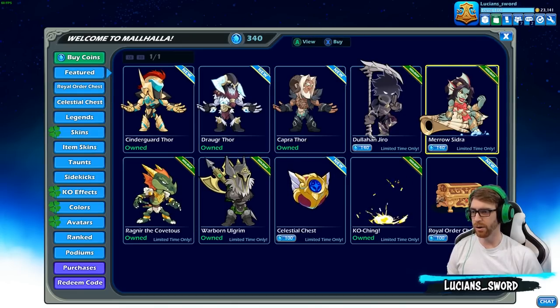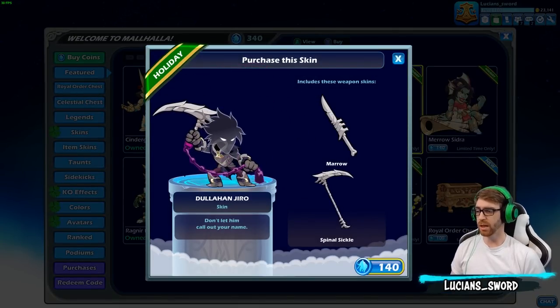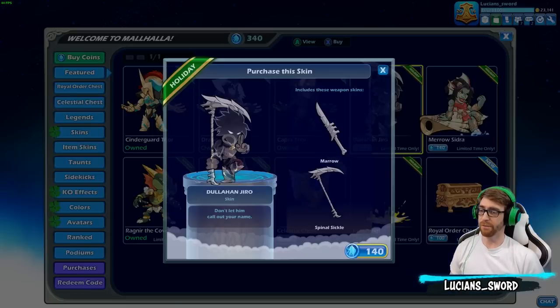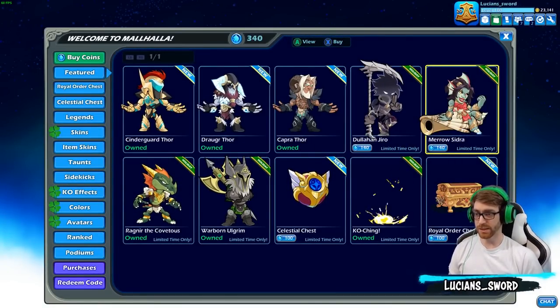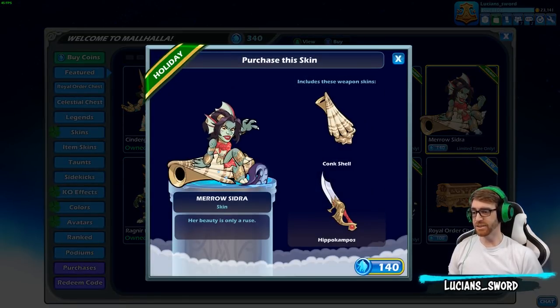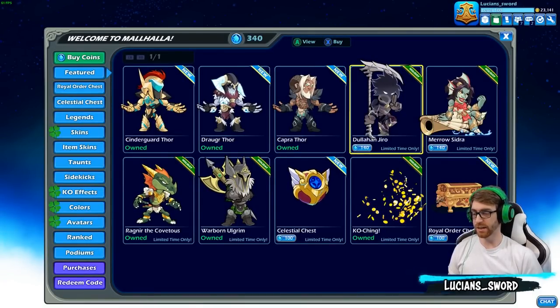Coming down the road I'm going to be doing a video on these skins as well — Dullahan Jiro, very cool looking skin. I wonder what that looks like in black. And we have Mero Sidra. I don't really like Sidra that much, but I'll probably get both of those because they're holiday skins.